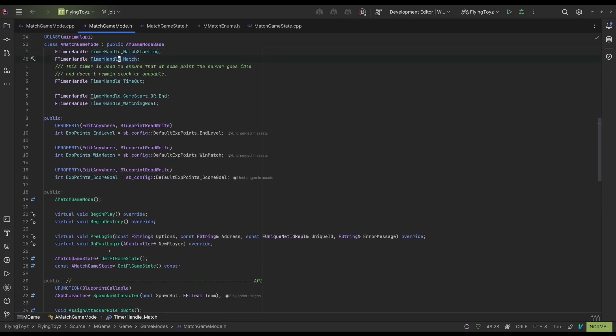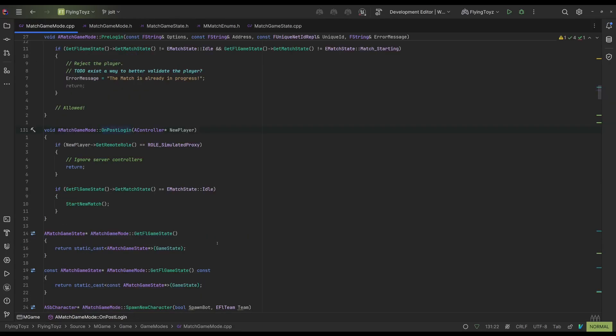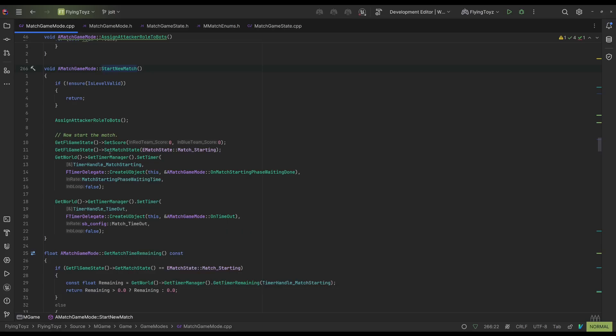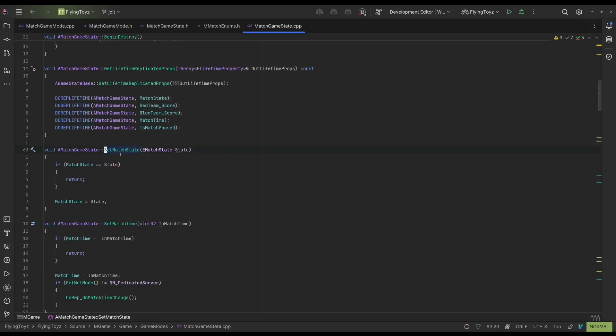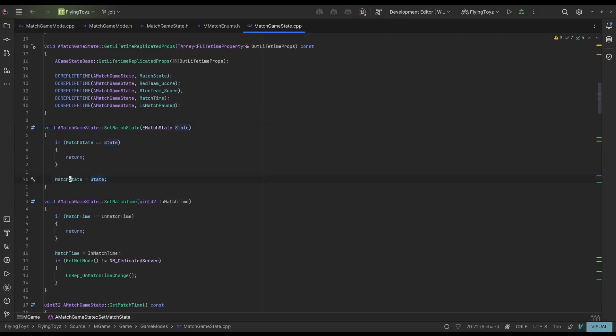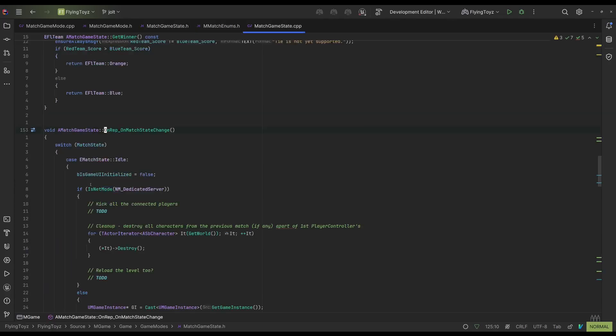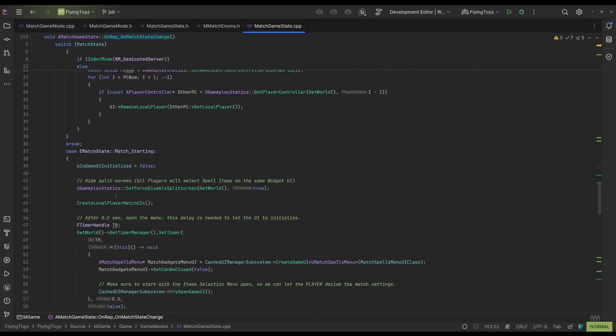Everything in Flying Toys starts from OnPostLogin. When a new player connects, the game mode executes this function and on the server side it starts a new match. What it does is start a countdown on the server and also very importantly it sets the match state to MatchStarting. This is important because we are notifying the game state that the phase has changed. If we check this function on the game state, we can see that we are just setting the match state on the server, but since this is a replicated property, the server also notifies all clients about the change using OnRep_OnMatchStateChange.